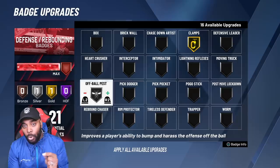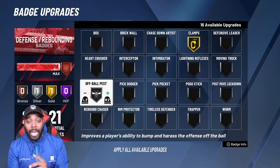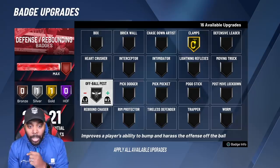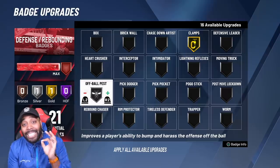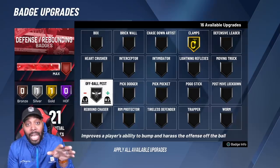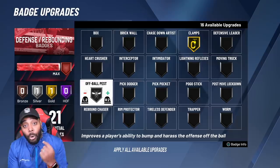If you're allowing the offensive player to get past half court without using turbo or dribble moves to get away from you with Clamps, you're losing. There's no reason to have Clamps on gold and not be guarding somebody full court. Off Ball Pest is so good because when you run two or three possessions and the guard realizes he can't get past you, he'll pass it to his teammate. But you still play full court defense, and with Off Ball Pest you still drain his stamina on the way up the court. That person you're guarding will never have enough stamina to do real dribble moves to get away and finish at the rim.